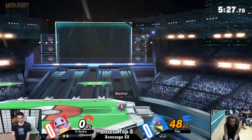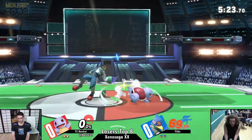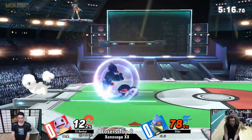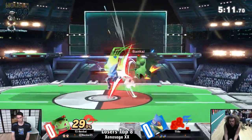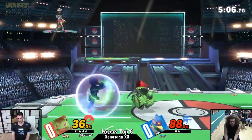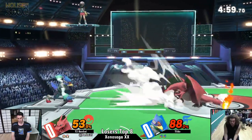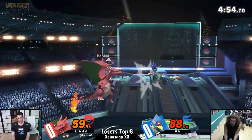We got the typical jab coming out from Bankai. I think he can commit to his double jump. Opted to go for the Falco Phantasm to get back on the stage. Good shield grab. Applying a lot of damage right now — those up airs. Gets caught by the reflector, Razor Leaf coming in clutch.